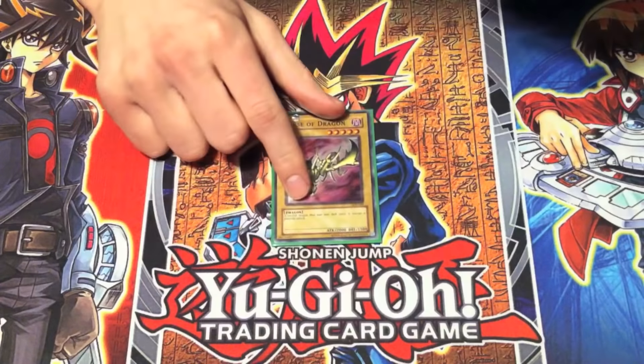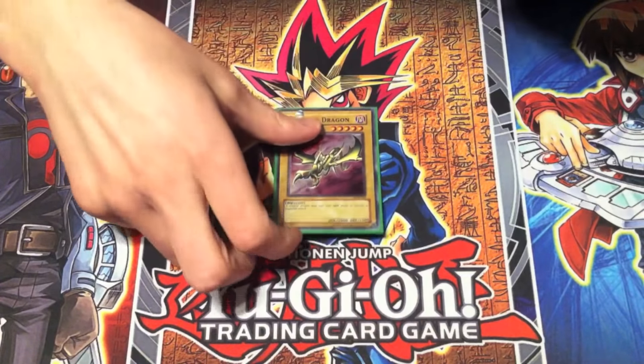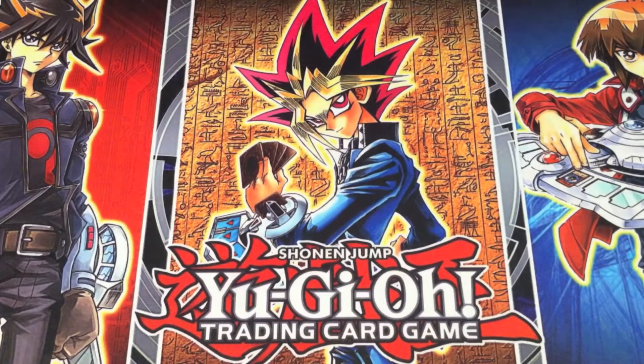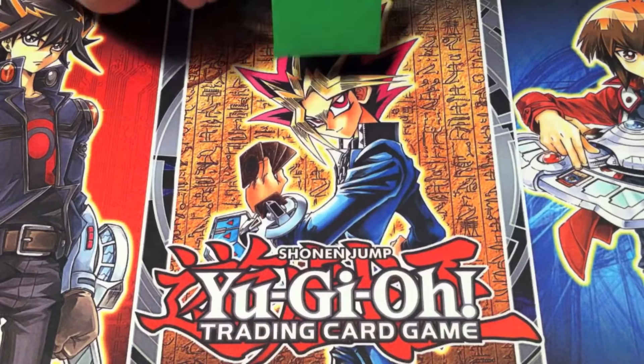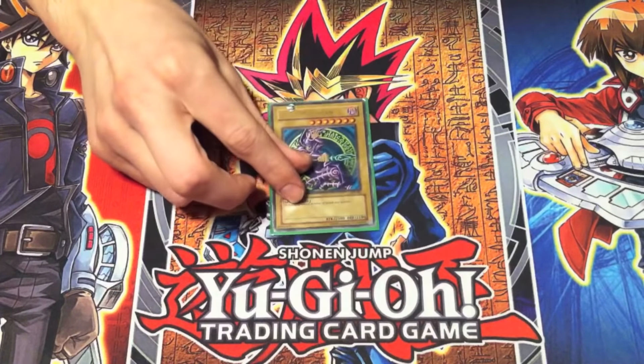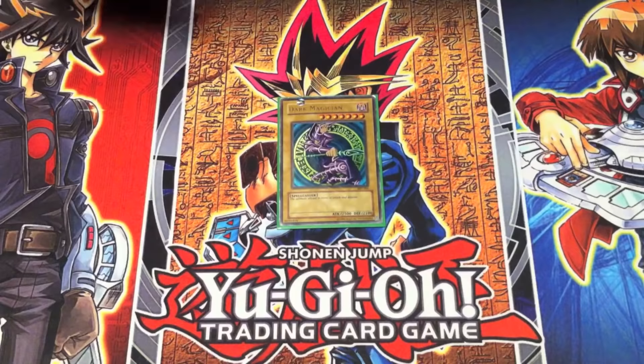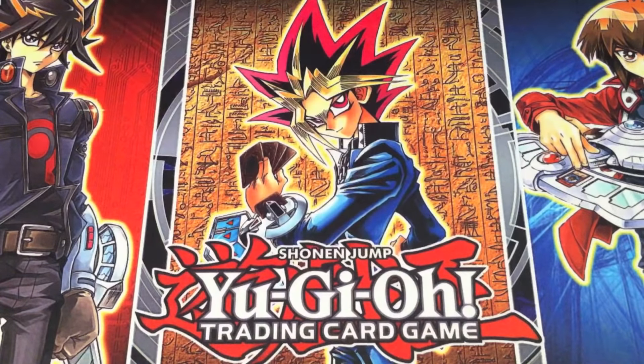Something he didn't use in Battle City, but brought back for Awaken the Dragons, is Curse of the Dragon. We saw a lot of that in the first Duelist Kingdom arc. It went away in Battle City and it came back, which was really cool to see. Dark Magician is always one of Yugi's mainstays — it's his trump card. It became especially important because you could use it with Tamais in Awakened Dragons, so obviously it has to be there.